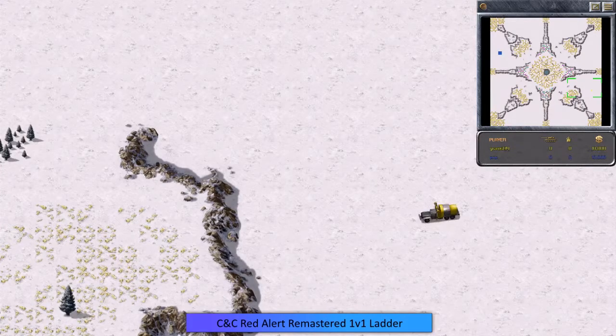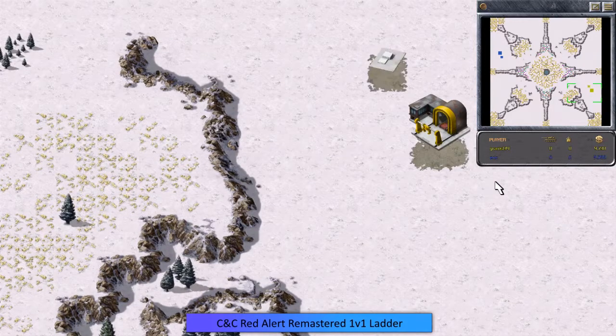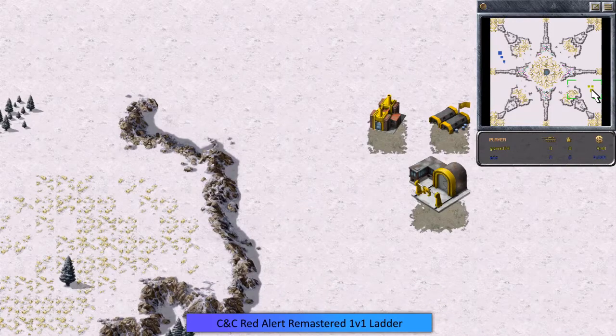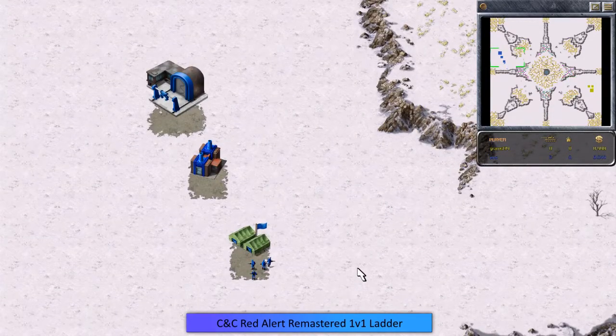Hello everybody, welcome to another Red Alert one-versus-one quick match ladder match. On the right-hand side we have Grams134, the yellow player. On the left-hand side we have Eric, the blue player. Looks like Eric has gone Allies and Grams has gone Soviet, so we're going to have a Soviet versus Ally match. We might see some heavy tanks from Grams and maybe some light or medium tanks from Eric.